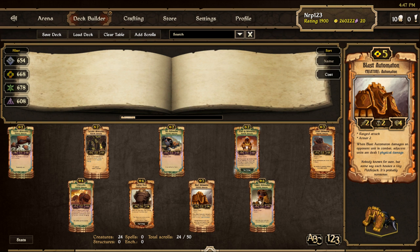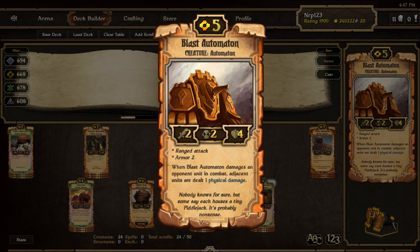At 5 cost, here is Ekko's Automaton, the last automaton. He is a 2-2-4 with unconditional armor 2 and range attack, and he also has the blast strike ability. This guy is very valuable because he acts as a huge wall. 4 health for 5 cost might seem not too great, but armor 2 can single-handedly stop lots of growth decks in their tracks. He can also be the unsung hero of the offense when he weakens your opponent's board through all of his collateral damage.